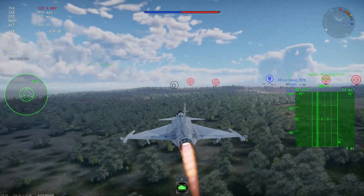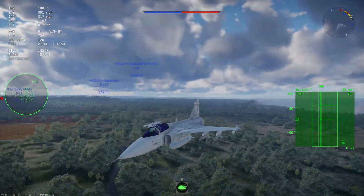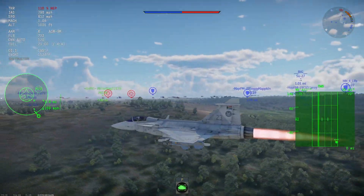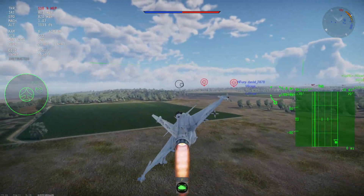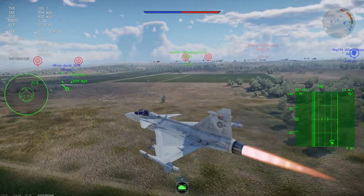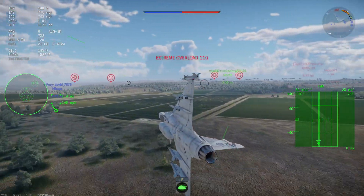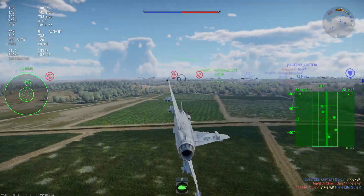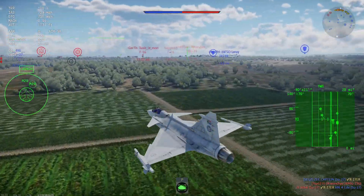In terms of using the plane, I've just gone off to the left here. I carry about 20 minutes of fuel and the fuel pod, just because the plane burns through fuel pretty quickly. Otherwise you can get away without bringing the drop tank, which we're actually going to get rid of here.